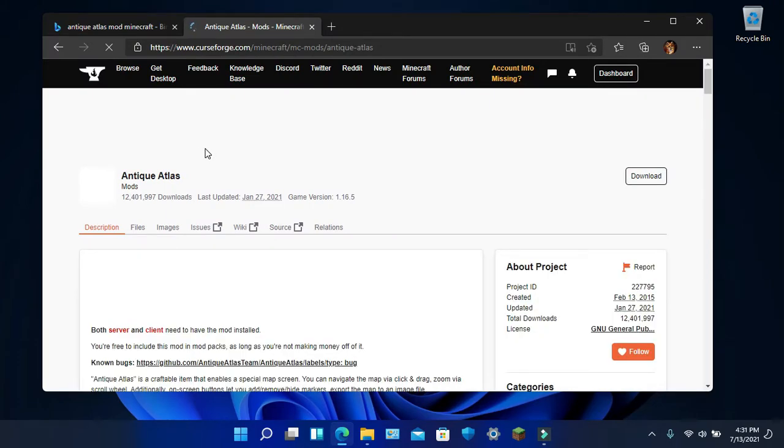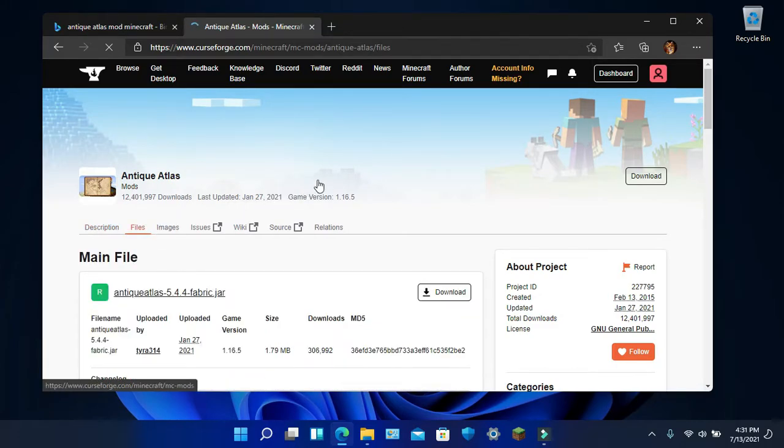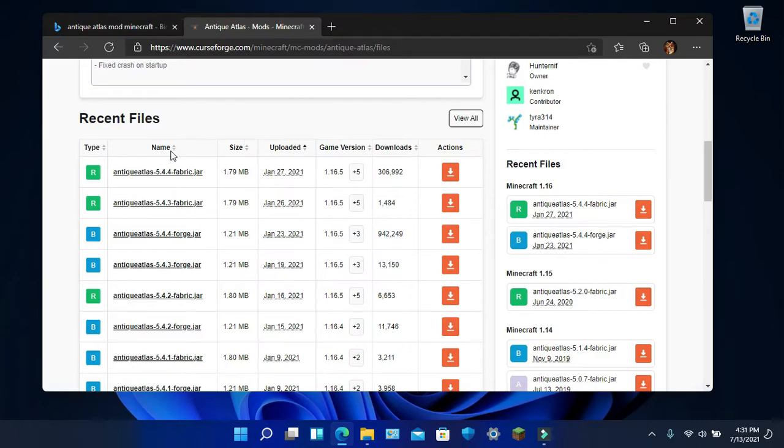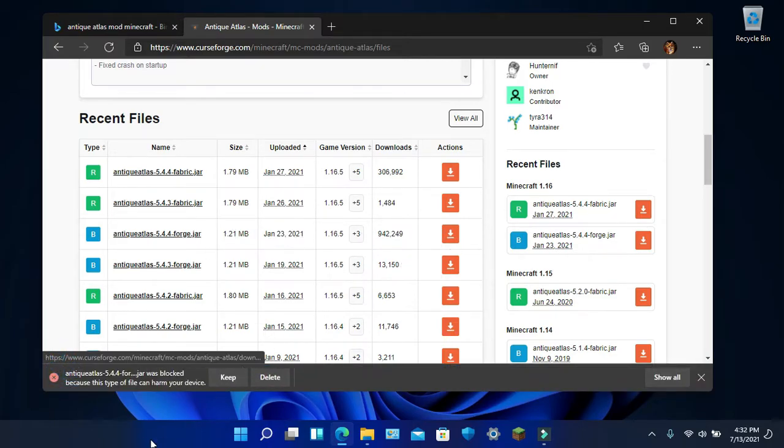Now that the official CurseForge page is open, you want to click Files. This is a Fabric version, so we are going to look for Forge. There it is. This one's a beta, but it's no big deal. Antique Atlas — download. Keep.